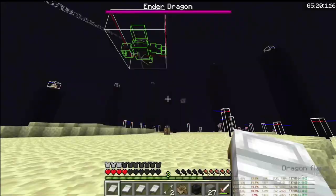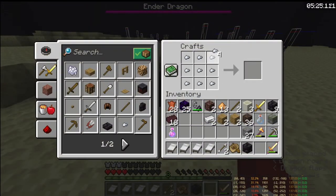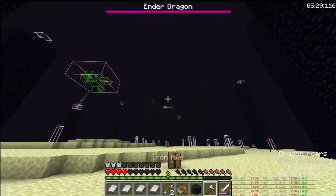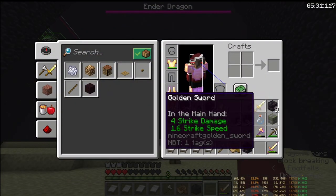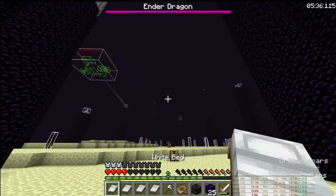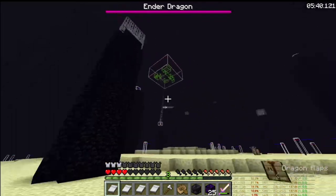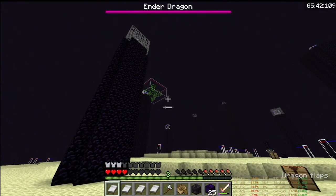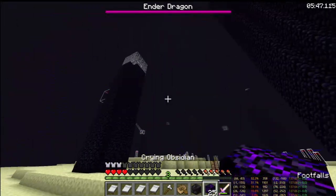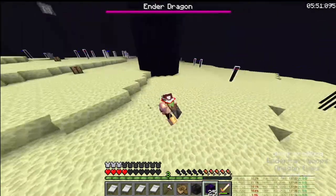Still waiting for the dragon to perch. I'm crafting an iron axe here. For a split second I thought the dragon was purging east-west because it was swirling around that tower really high up. 'Please don't purge that' — that's my reaction. Then I see the dragon coming down so I was a bit relieved.